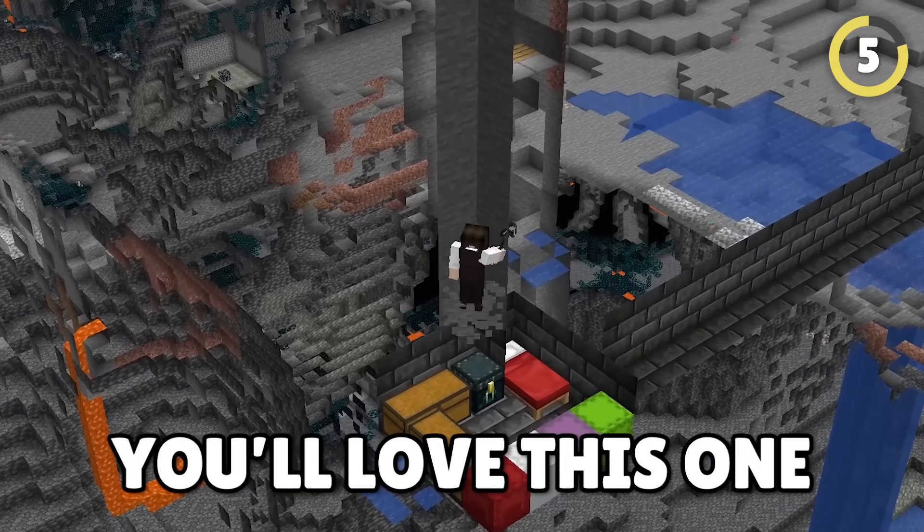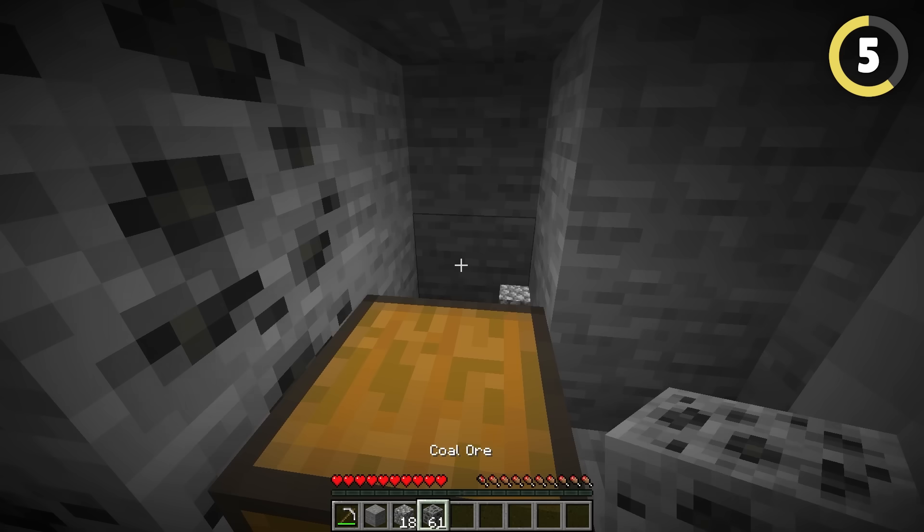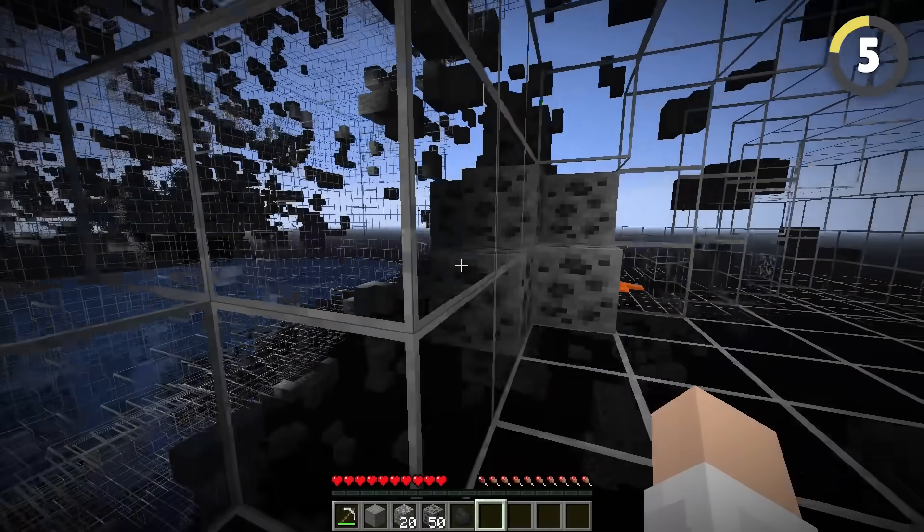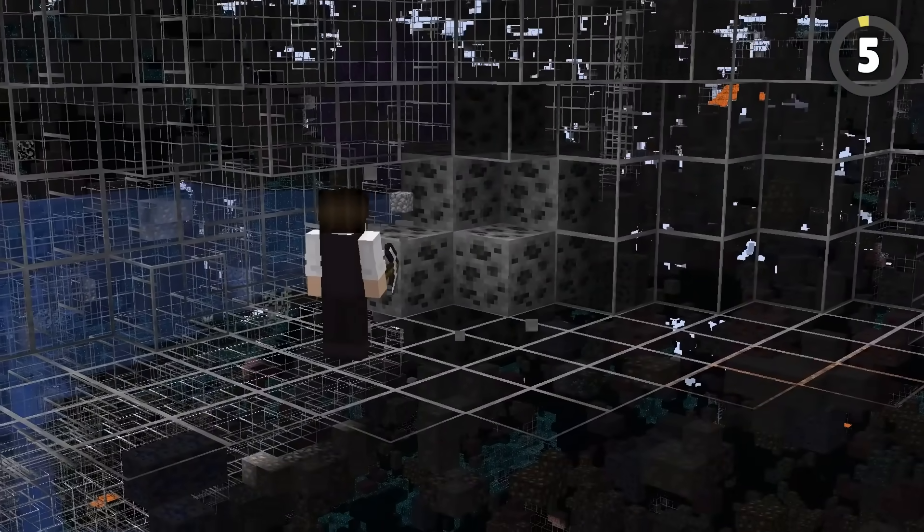If you're tired of x-rayers stealing items, you'll love this one. When placing down a chest, surround it with a low-tier ore like coal. This makes it so that anyone who wants to grief you is never going to find your treasures.